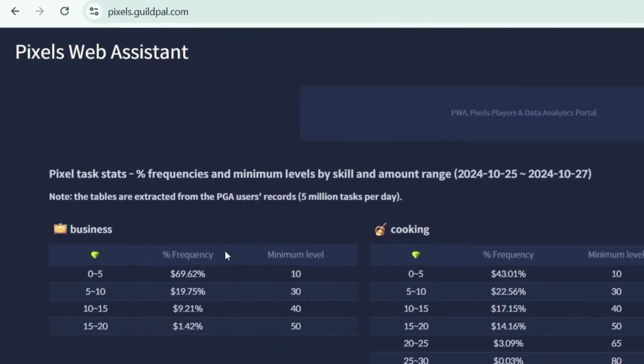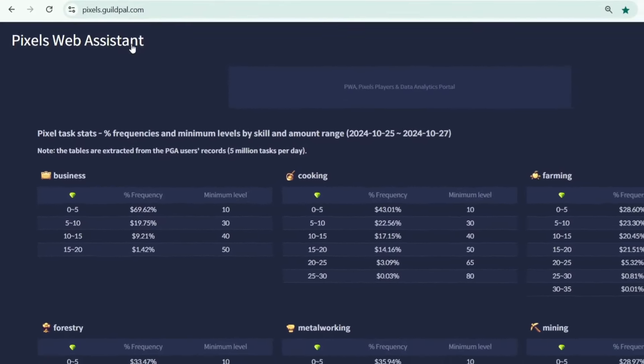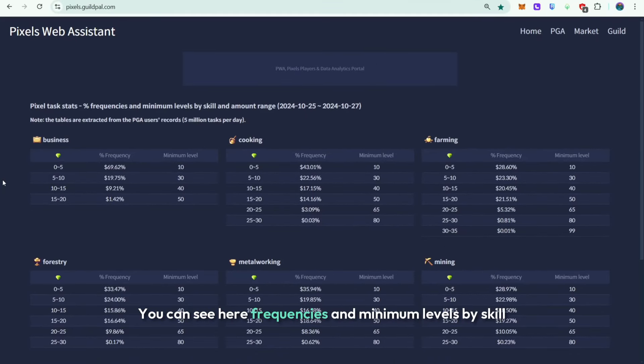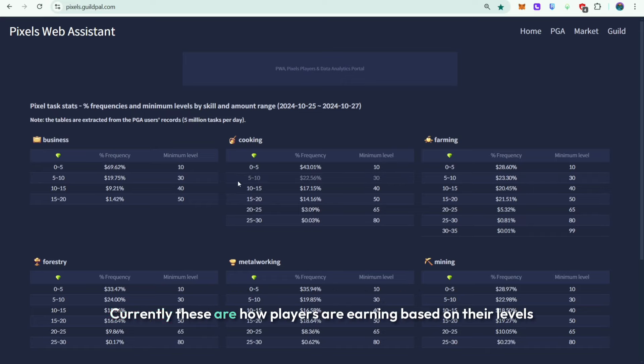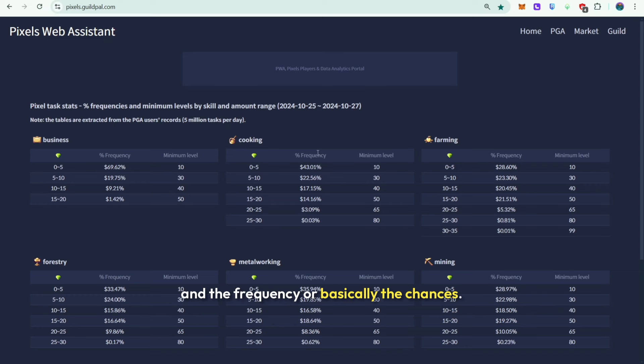I'm currently using pixels.guildpal.com. You can see here frequencies and minimum levels by skill and amount range based on the past few days. These are how players are earning based on their levels and the frequency — basically the chances.